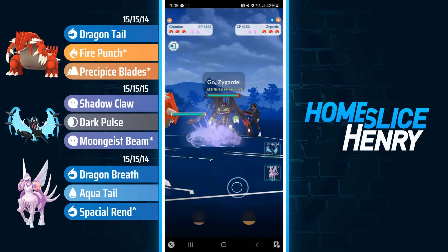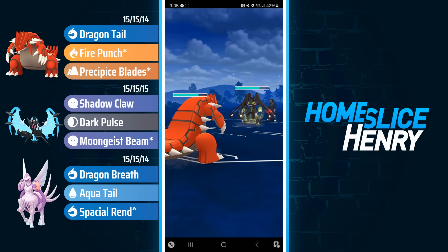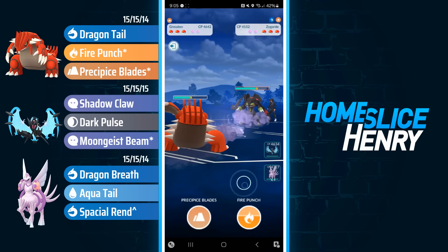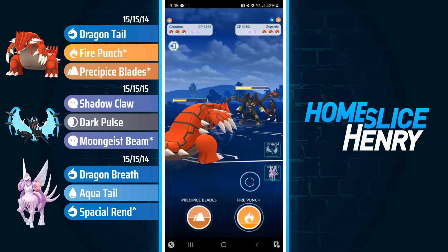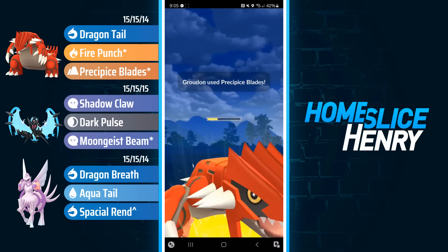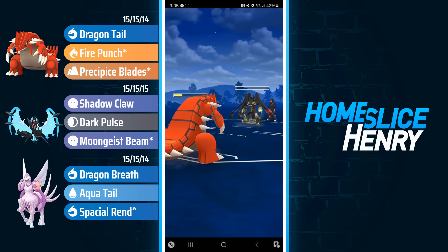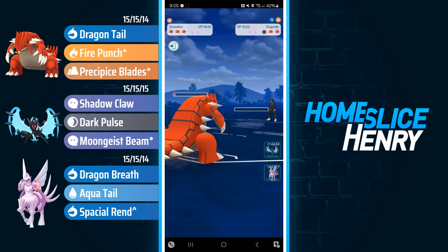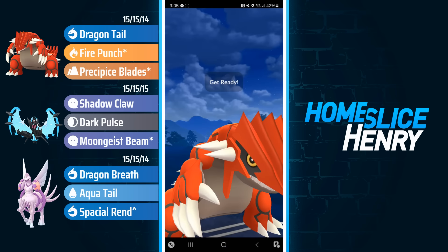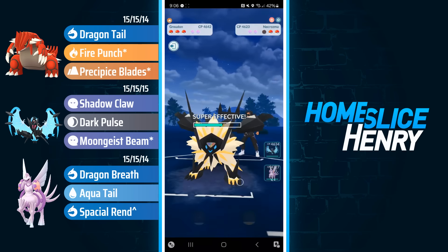Interestingly, to the next match — Groudon versus the Duskmane, and they don't stay to check the fast move. They just switch in Zygarde. That's a little bit of the bait-and-switch with the Dragontail Groudon. Of course, with Go Battle League being a blind format with movesets not revealed, you can get away with some trickery like this. Groudon with Dragontail is still able to win the zeros versus the Duskmane. When more shields are in play it gets more uncomfortable for the Groudon, just due to the fact that your pacing is a lot slower than with Mudshot. But a lot of the time, if they save ground-type, they're not going to stay in — they're just going to switch out, and then I can win the zeros. I leave with a Fire Punch for the Duskmane.